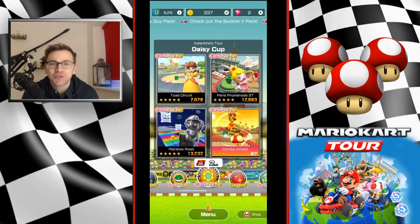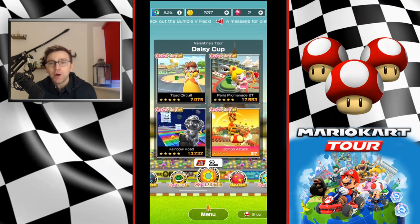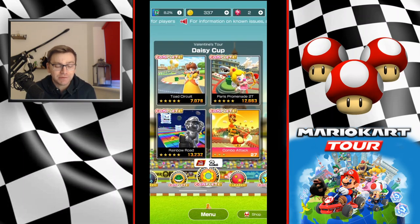Today we are taking a look at Paris Promenade 2T in the Daisy Cup for this week's rankings. We're going to be looking at a run full combo, maintaining it throughout the track. We're also looking at the driver kart glider setup. This will be a run that does not involve a top tier glider — one that gives you a big combo time boost — which made it extra difficult.